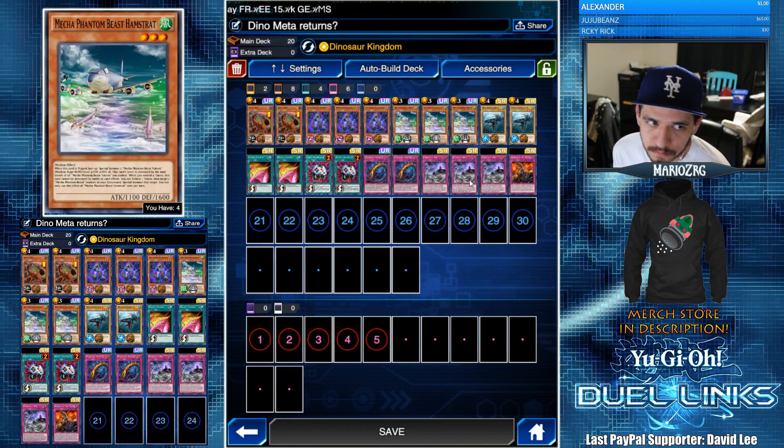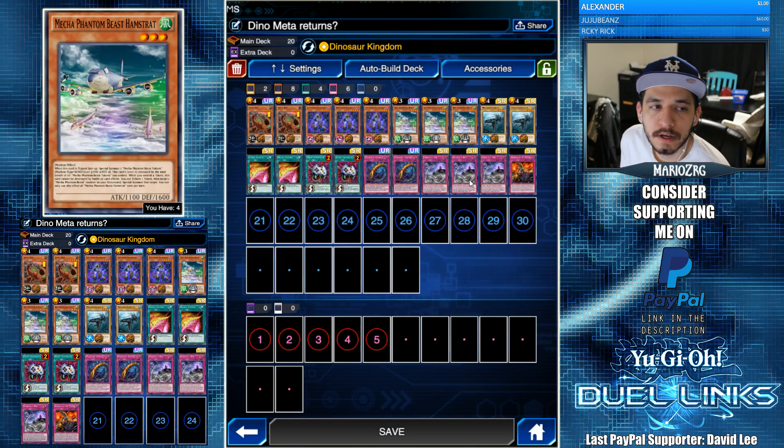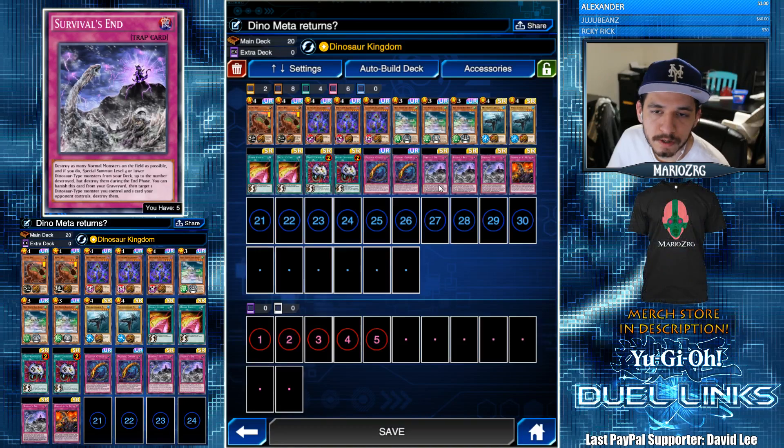The main card I'm trying to combo Survival's End with is Mecha Phantom Beast Hamstrat. As you guys know, tokens are considered normal monsters. So if you destroy the two tokens that Hamstrat summons, you get to summon two dinosaurs from your deck. That's kind of what I was going for — that's why we have three Hamstrats to go with the three Survival's Ends.